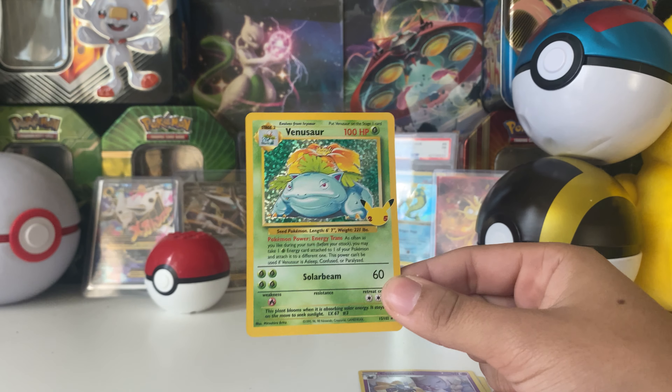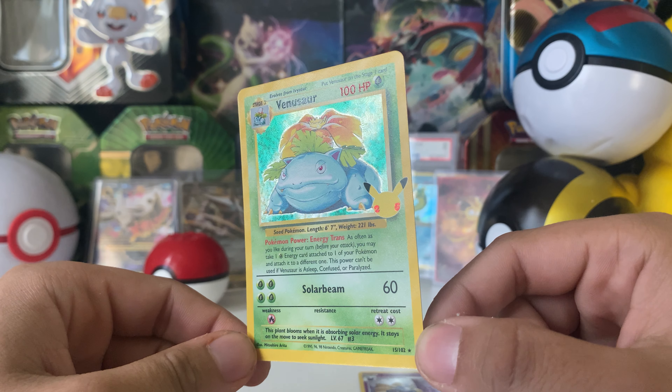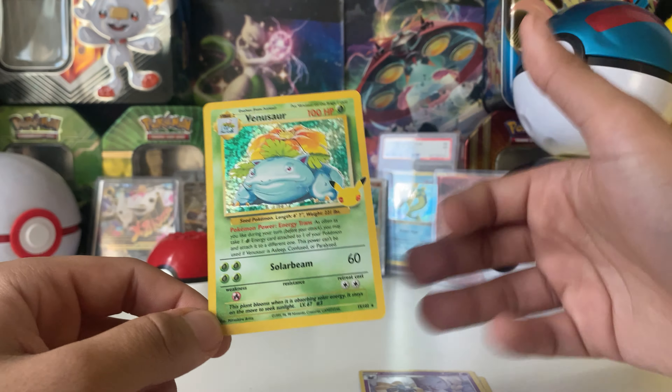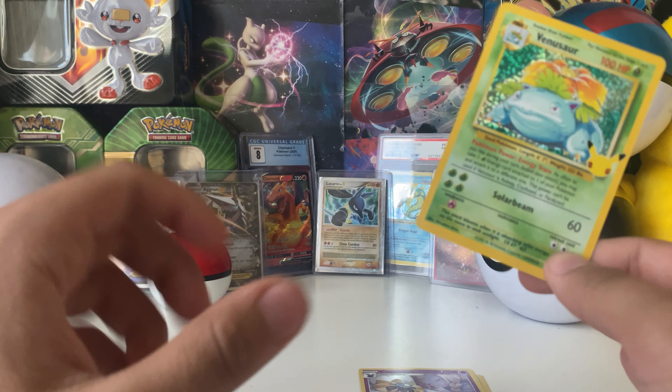I do have another Celebrations ETB, so I really want to complete this set. I think it's completable since we pulled the hardest card already. Palkia, Professor's Research — and we do get a Venusaur! Let's go — Venusaur baby! What a beautiful card to have. I seriously love Celebrations — that's a great card. All right, pulls are coming through today. It's not Charizard, but that's okay.